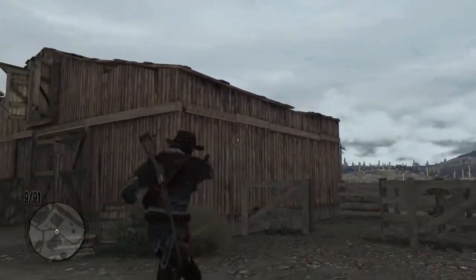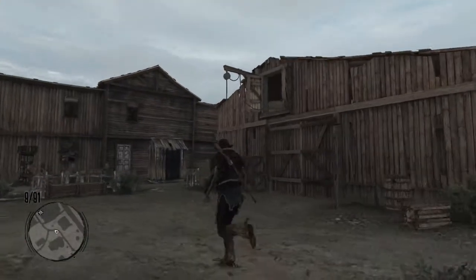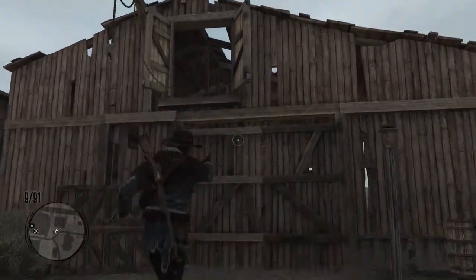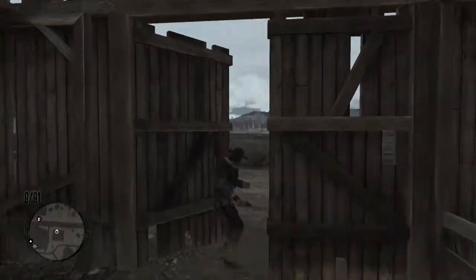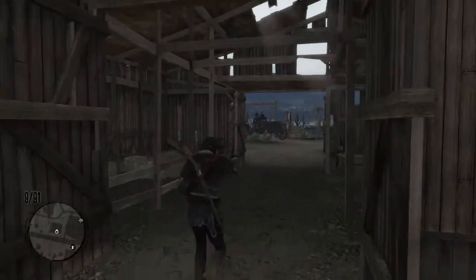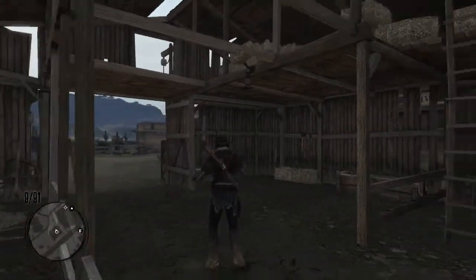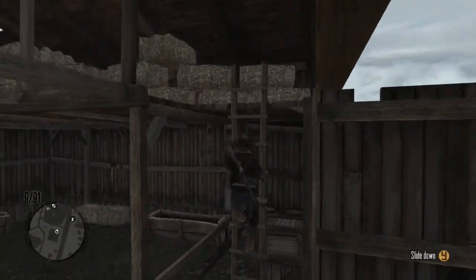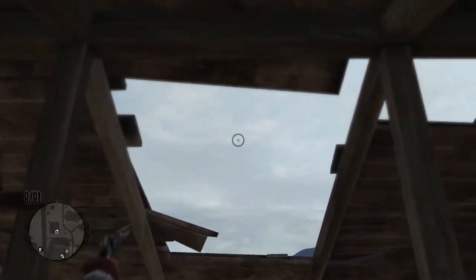If we look at how the barn is made, it's a pretty simple design — you have a barn door up here, an entrance on one side and an entrance on the other. There's a ladder here, and when you go up to the second deck there's a hole in the roof. I want you guys to remember this hole in the roof on this side of the barn.